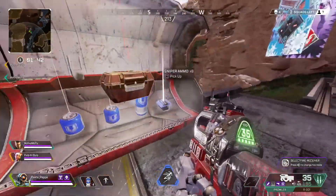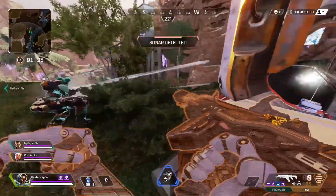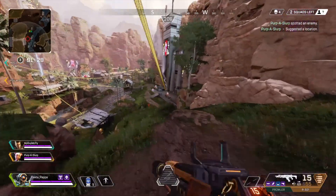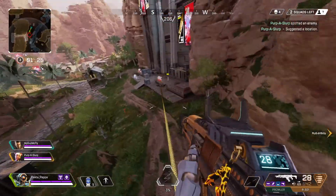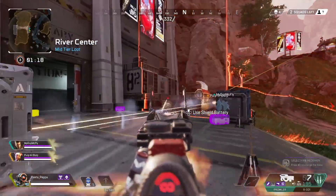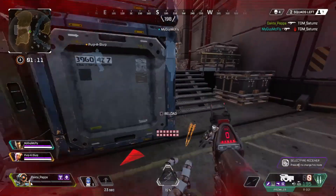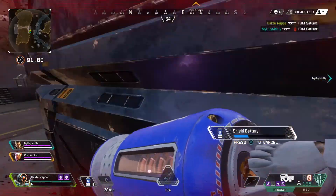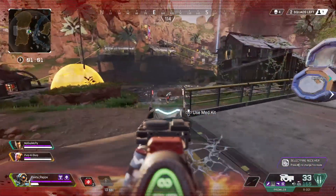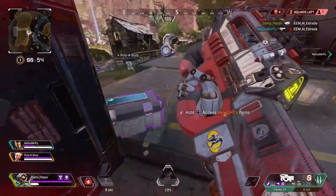He's got gold — red, two reds, and one gold. Bloodhound's by himself down here. We aped this guy. He's down — that's my ult. I'm almost about to die. I dragged Lifeline. Gibby's one shot. Lifeline's on left — Lifeline's down. He's down. Gibby's the last guy right here.